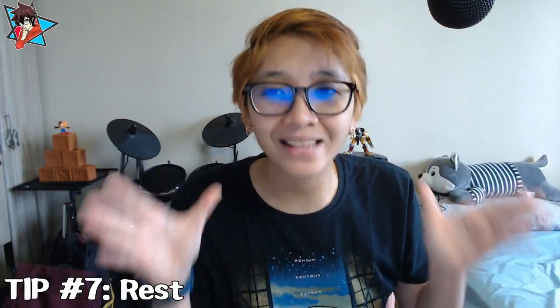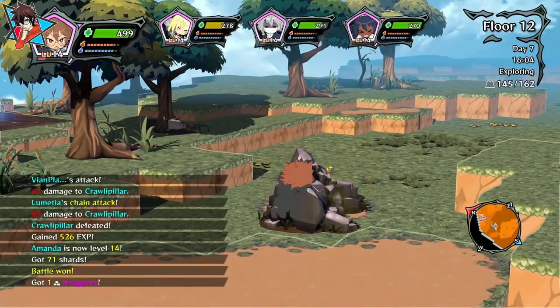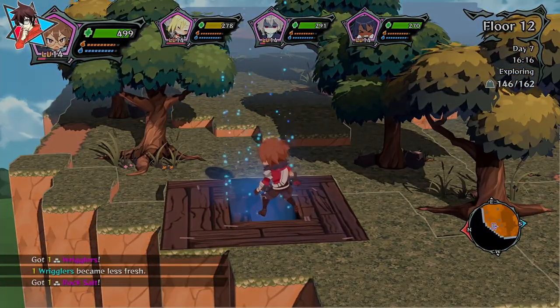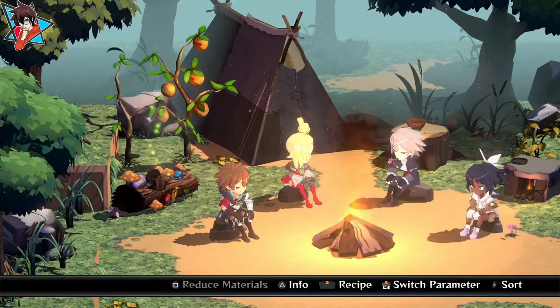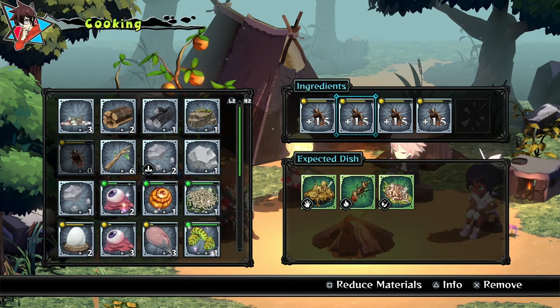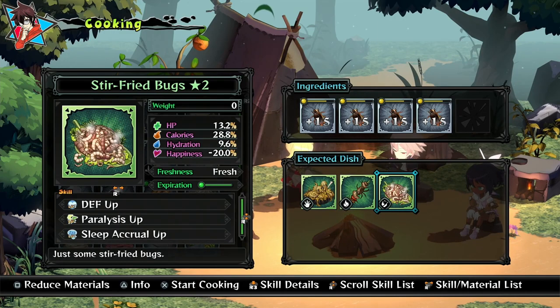Tip number seven: rest at camp. Monster Menu's dungeon design allows you to choose to rest whenever you see the stairs leading to the next floor. Resting has no downsides and you immediately end up on the next floor. When you rest, your HP will be replenished but the calories and hydration meters will go down. That's the reason why whenever you choose this option, you must also choose to actually rest first before cooking and feeding your party, since doing the opposite will lessen whatever effects the food may have — and with the scarcity of resources, that's not a good thing.